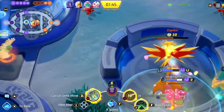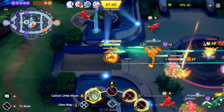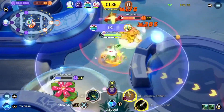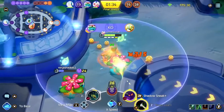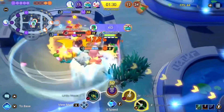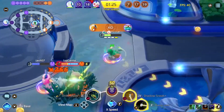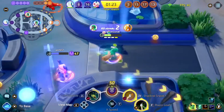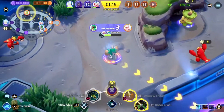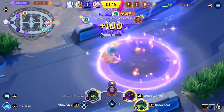Gotta love a game that punishes you for playing well. I just throw out my unite into the Zapdos pit and we're able to get it because no one's really focusing it — I just pick it off. That's one instance where I actually really like this unite move; it actually did something and I'm proud of it. And this is another good instance where I finally get a good Razor Leaf off — finally, eight and a half minutes into the game — and it felt great, getting that 3-KO with an assist from my boy Leo.